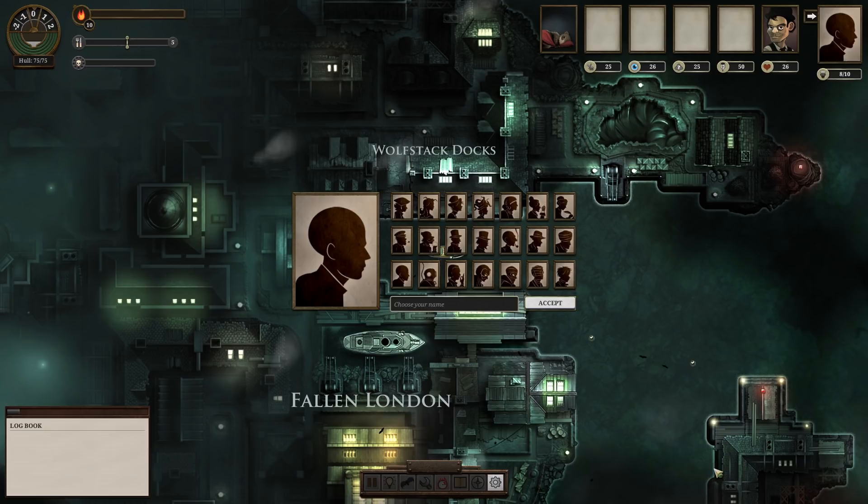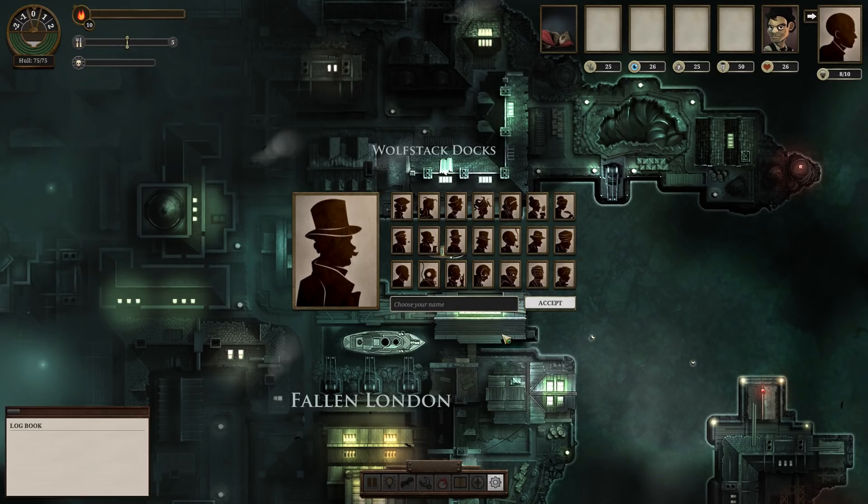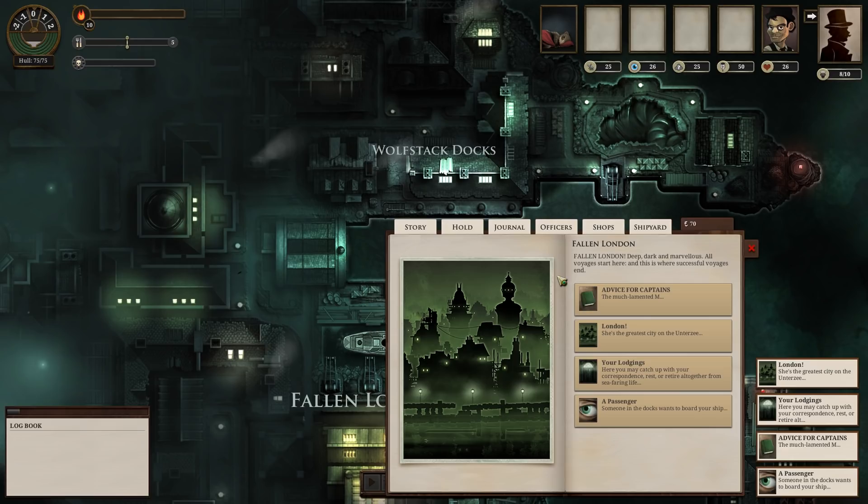Now we want to be a really cool lord, right? We want to be like the best lord there ever was. And for that we're going to need a top hat and probably a mustache as well — we want to look the part. And our name is probably going to be... Gary. Lord Gary of Wolfstack Docks. Gary it is then — Gary is going to be our first captain.